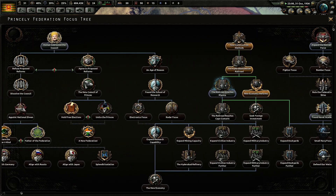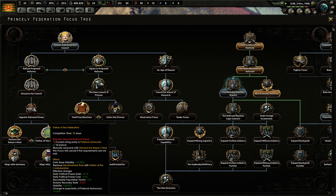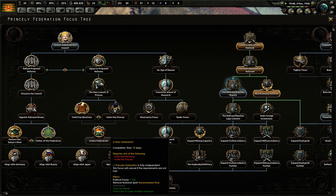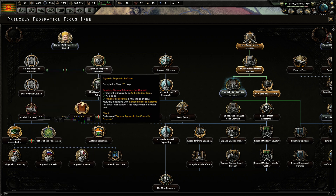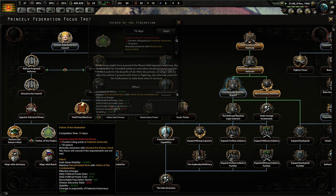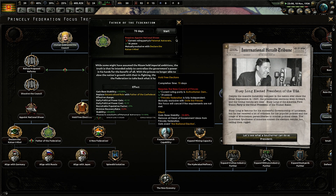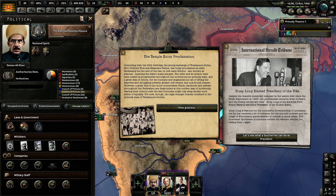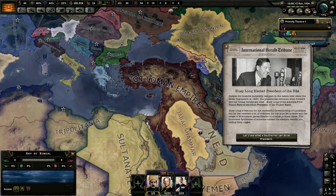I'm still debating internally where we want to go with our political branch. Do we want to go a little bit more centralized, go for an empire, or sort of a federal approach? Or do we want to go more democratic and go for a new federation? I'm really on the fence about which of these lines we should go down. Do let me know in the comments — should we go for an empire, something similar but not quite an empire, or more fully democratic reforms?